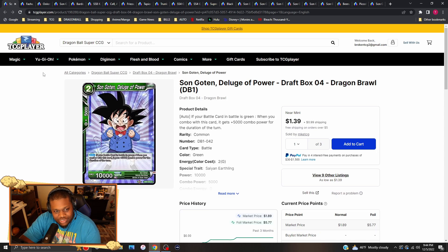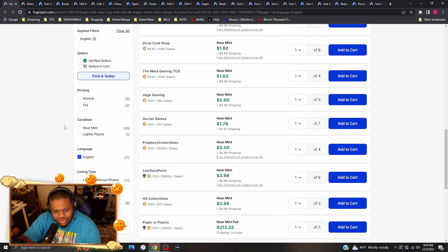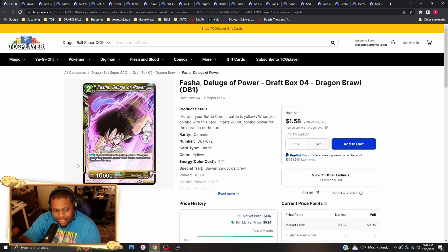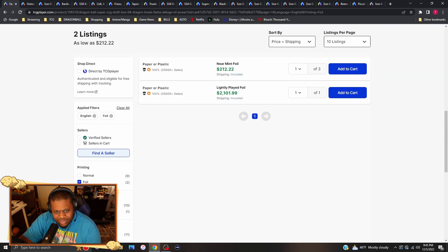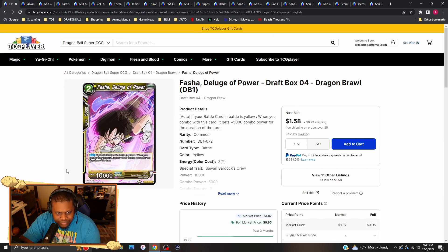Fascia Deluge of Powers are going for two to four bucks per copy. I can see this card actually being played because it is a Bardock crew card — the Zinkai leader Bardock leader deck revolves around Bardock's crew, and you're able to search out Fascia within that deck. The foil prices on those are fake prices — don't buy those for those prices.